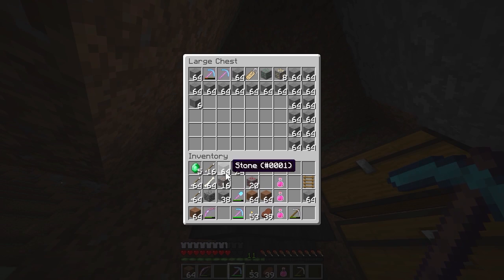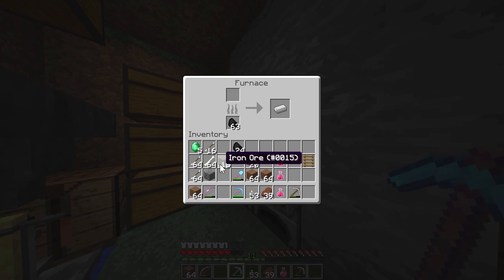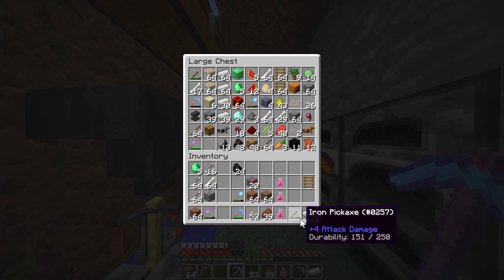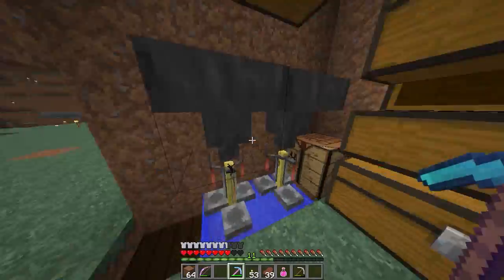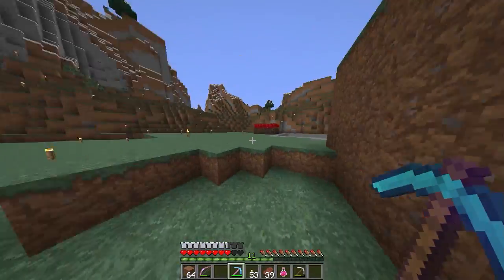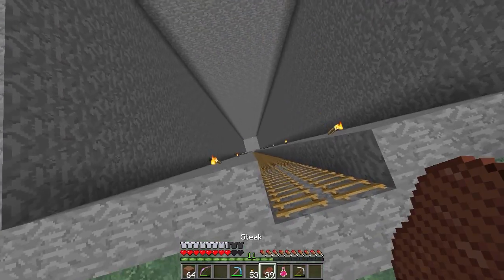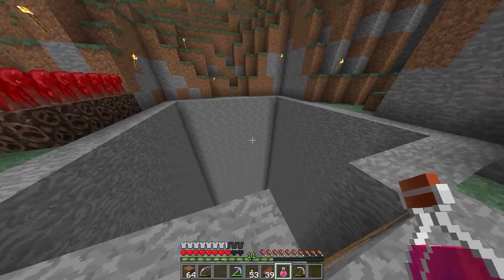I'm going to run over to the desert biome. I should probably put these away and take that with me. I'm going to go ahead and get some sand, and the reason I'm doing this is I want to glass up the mineshaft and get it all colored. I'm going to get some cactuses and a ton of sand.